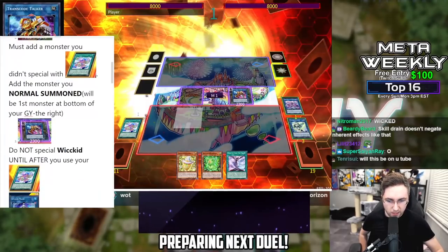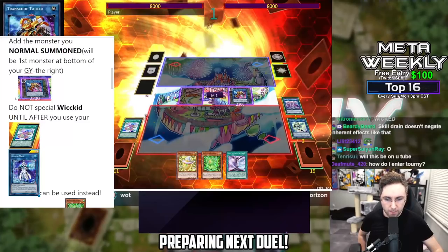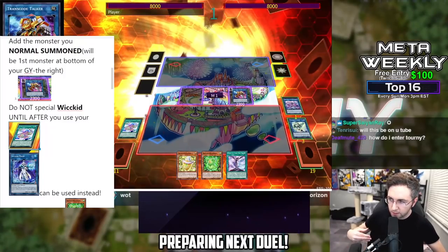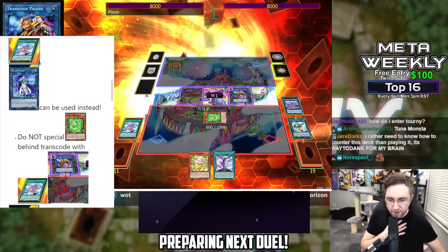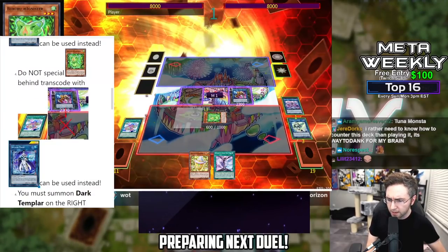The next mistake: you could use Splash Mage or Transcode Talker to do this combo — they both do the same thing here. Do not special summon from the grave until you use the field spell. The Transcode Talker and Splash Mage both have the effect to summon a monster from the graveyard. If you summon from the graveyard before using the field spell, you've screwed up because the field spell requires you to have no monsters on the field in the monster zones. Also, if you're using Transcode Talker, do not summon behind it — then you can't summon the monster from the grave. Just use Splash Mage.